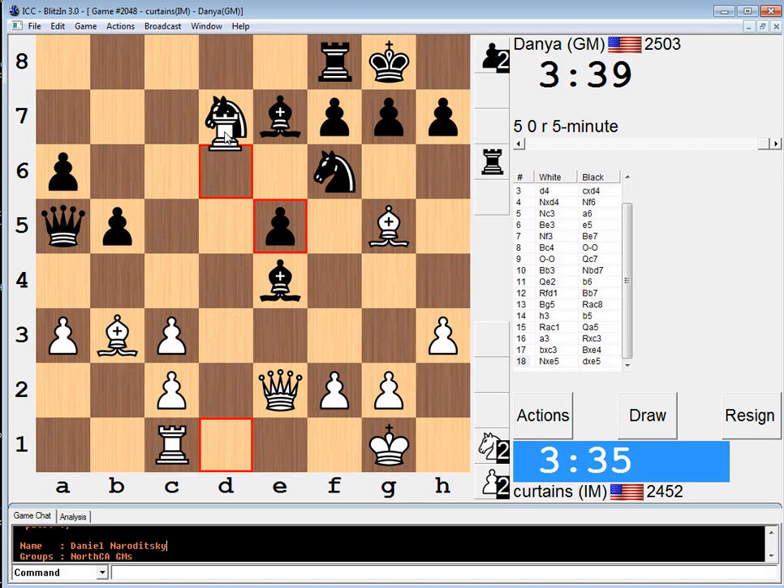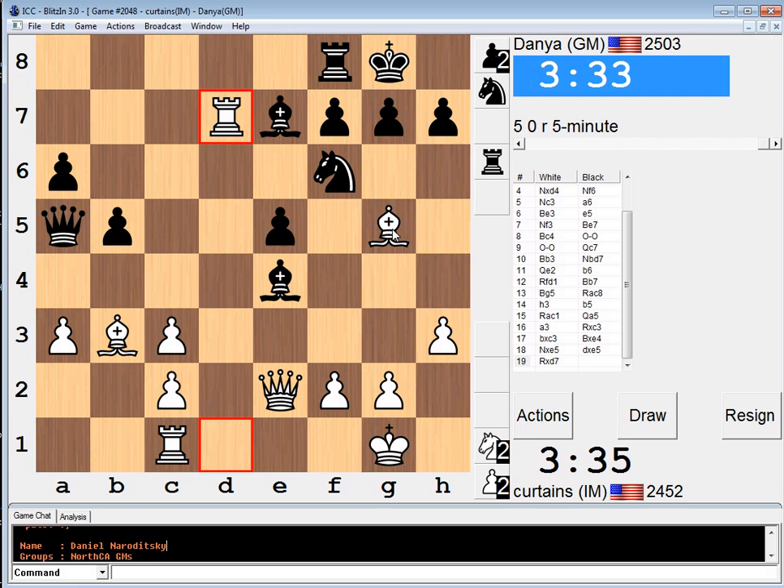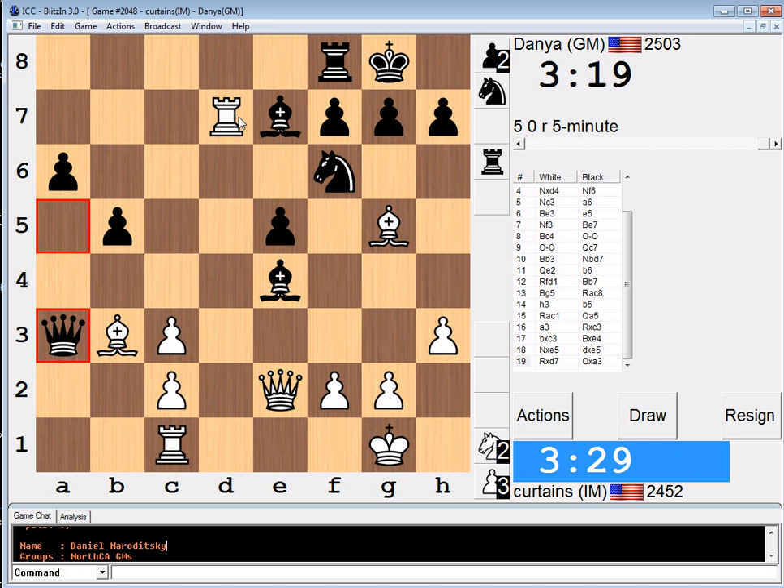I didn't calculate this super deep, but I just have a very good feeling about this position. The key is also I have Bishop b4. Knight takes Rook, Bishop takes Bishop, Rook e8 — Bishop b4 is winning. Just double-piece. Now I can win a whole piece with Rook e7, Queen e7, Queen e4. Should be pretty easy to win.